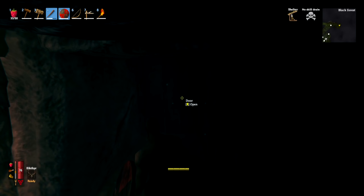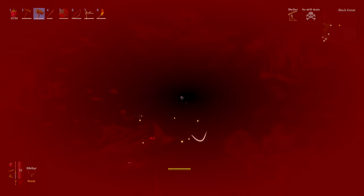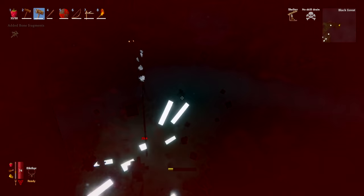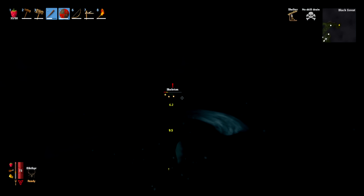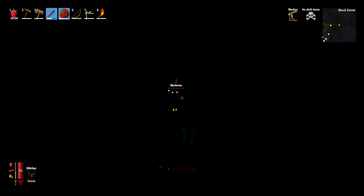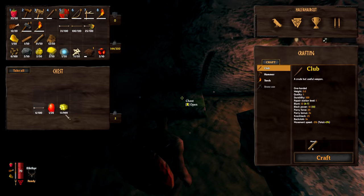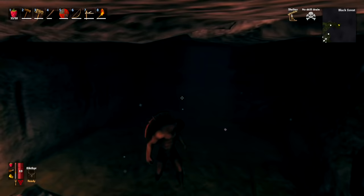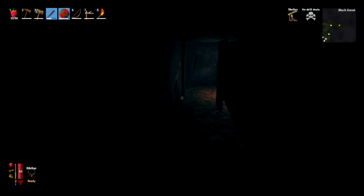When you reach a door with a spawner behind it, open the door and be ready to shut it again if needed. Get your stag breaker out, open the door, and do a big hit to attack both the evil bone pile skeleton spawner and any nearby mobs. By destroying the spawner, you prevent more from spawning in. You'll also find loot rooms — these have surtling cores, which is exactly what we're looking for. Loot all the chests, check the tables, and look on the floor too since surtling cores can appear in little unexpected places.